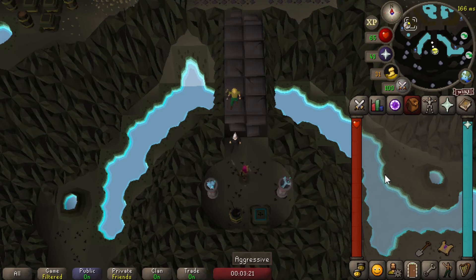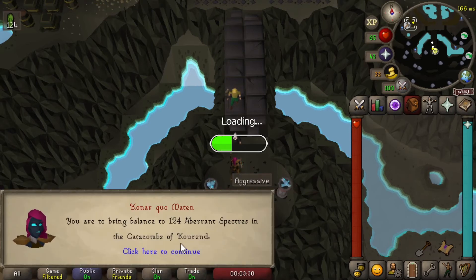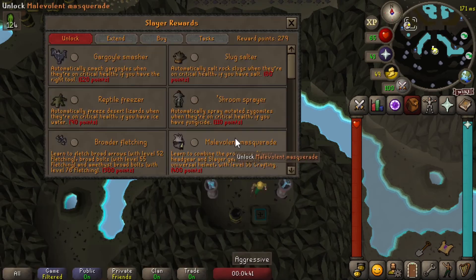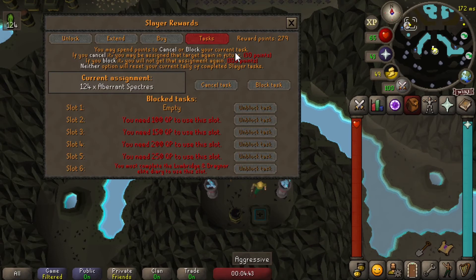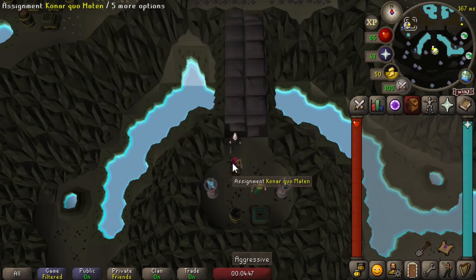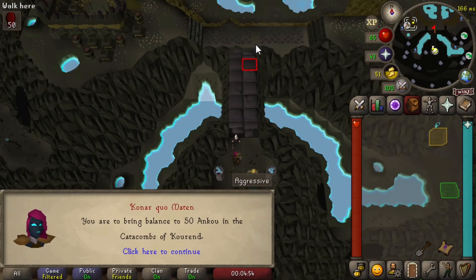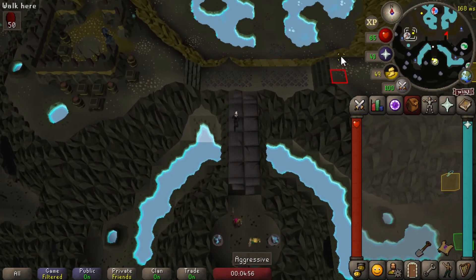Konar, what is going to be my first task with you? These are not doable — this is the worst possible task I could have been given. The next one isn't the best, but it's nice and quick, only 50 of them. Let's go do that.